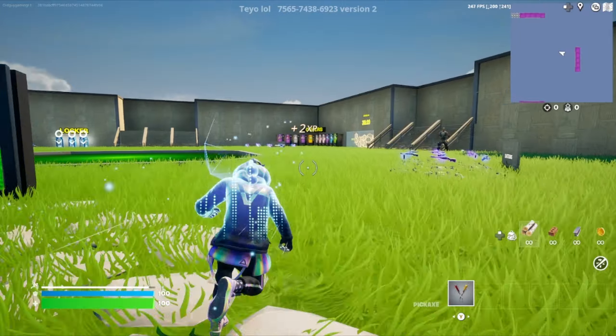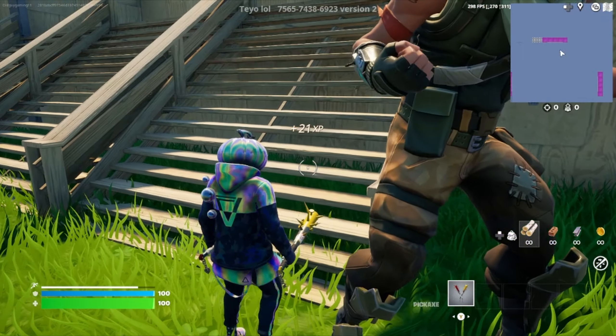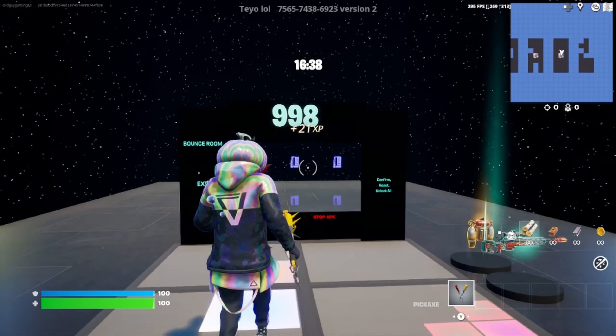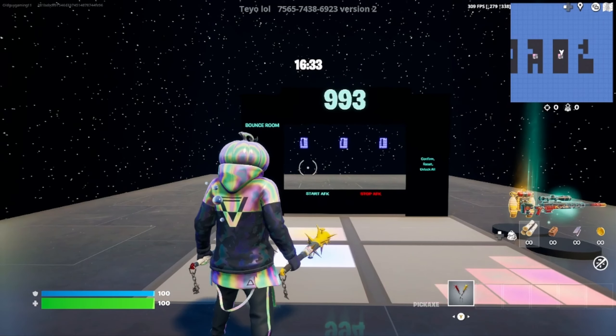Now that we've loaded into the map, go ahead and run over here to the right and right here next to Jones go ahead and emote. If you've done that in the correct spot it'll bring us to this area where we have a 16 minute timer and a code to enter.